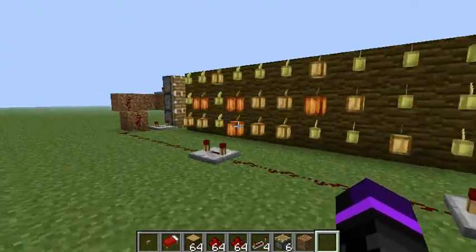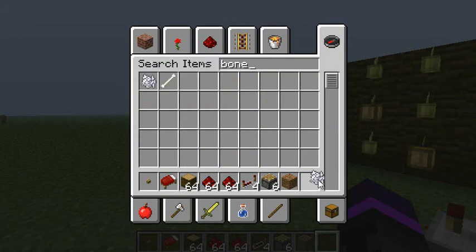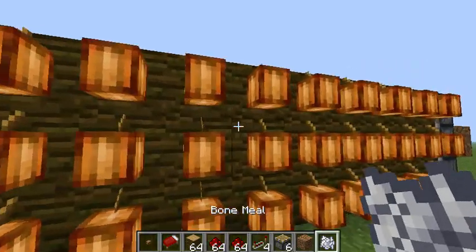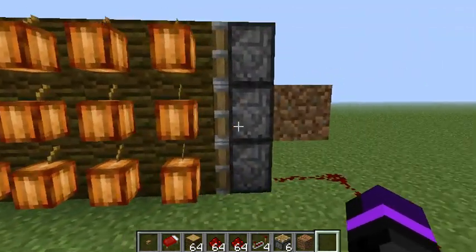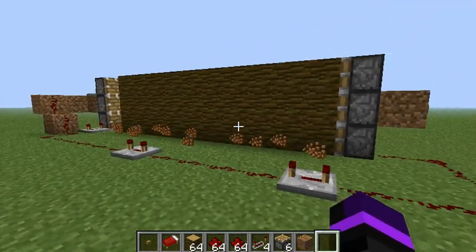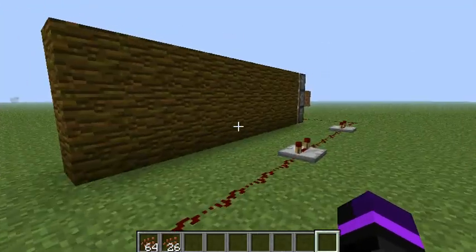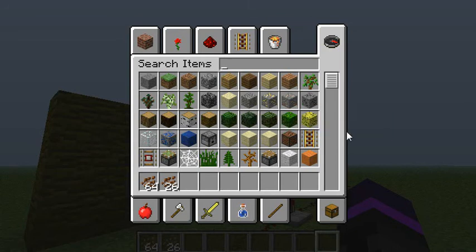Alright, so this is it — this is your automatic cocoa bean farm. I'm just going to bone meal all this because I don't feel like waiting for it to grow. I'll pause the video while I do this. And we're back — I finished bone mealing my little cocoa pods. Now we shall do the test. You push the button and there you go — it should give you plenty of cocoa beans for plenty of cookies. Cookies for everyone! Okay, that was cheesy — I think I ate too much cheese this morning.